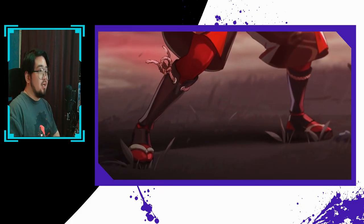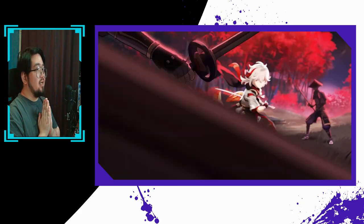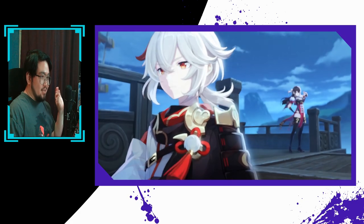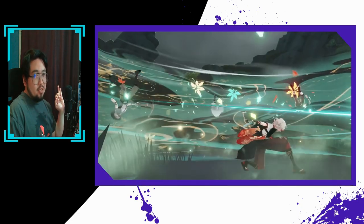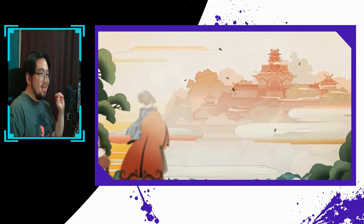Now it's time for the verdict — pass or pull? In a vacuum, I think Kazuha is definitely a pull. His utility is amazing. It's like Kazuha took a look at all the existing Anemo characters and decided to copy all of them and do everything they do. Having Kazuha is kind of like having all the other existing Anemo characters in the game. This also means Kazuha can take on many roles — he can be quite a good DPS character if built that way, and a really good support character if you want to build him that way. That flexibility is extremely valuable in and of itself.